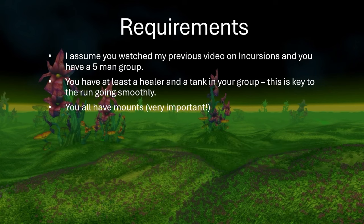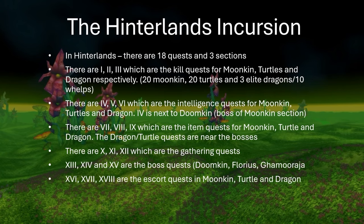So, requirements. I assume you've watched my previous incursion video, so you've got your 5-man group ready. Now for Hinterlands specifically, you want to have a healer and tank in your group. If you don't have a healer and tank, you're going to have to get one. There is really no kill circuit for this — you're going to have to kill a few mobs here and there, and especially for one of the escorts, you're going to have to kill a Hydra. You also will need mounts, because funnily enough, when I've done some of my Ashenvale incursion runs, people don't have mounts, which is quite funny.